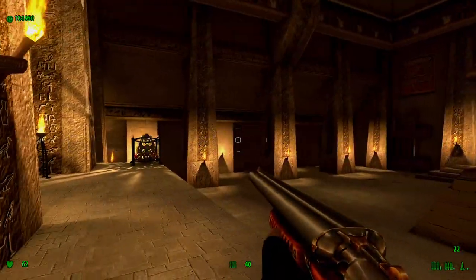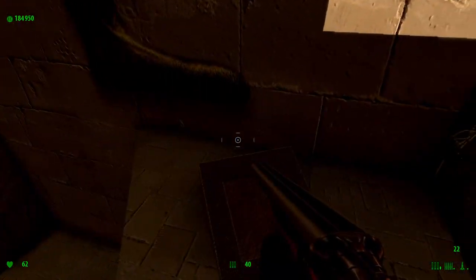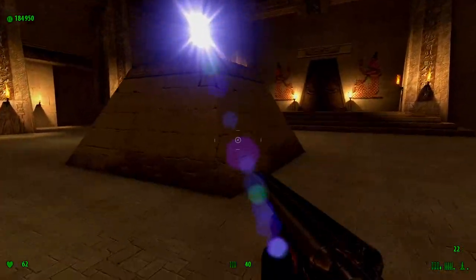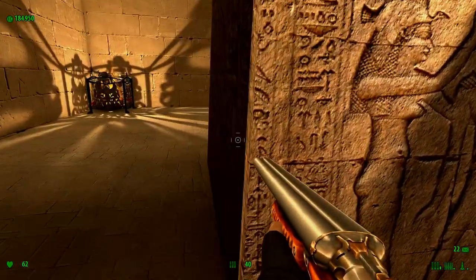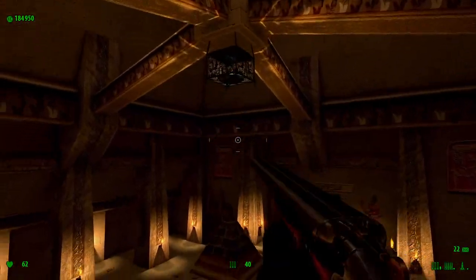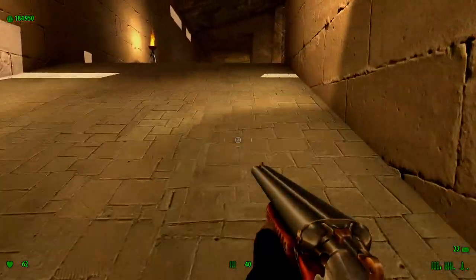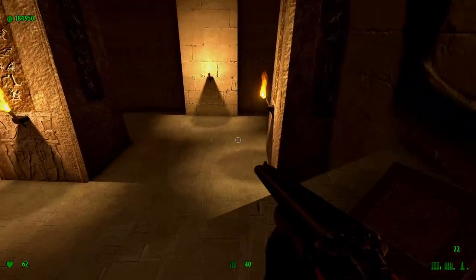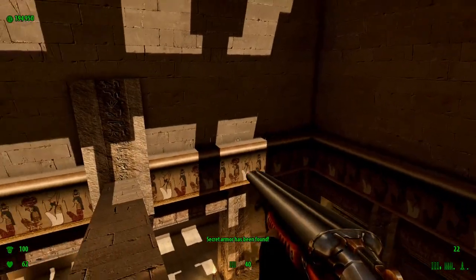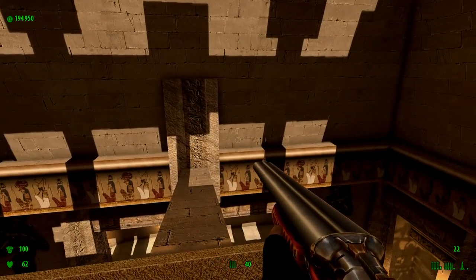Now, for the first secret. See this little pad here? Well, backpedal into it and keep holding — okay that didn't work, let me do that again. Backpedal and keep holding — okay, backpedal and hold down the backpedal key so you can land right up here. Secret armor has been found, and yes, I really needed it.